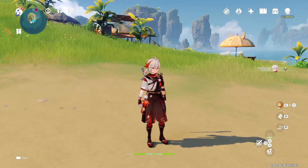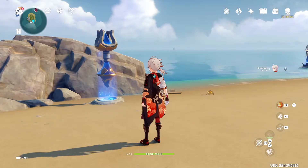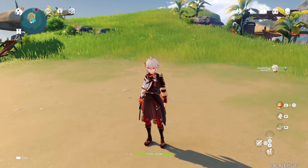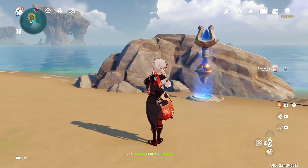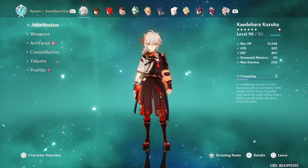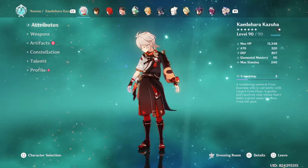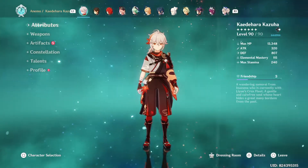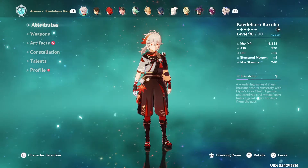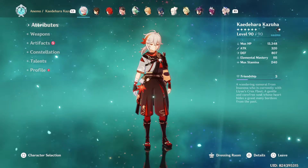Hey guys, welcome back to the channel. Today I am showcasing my Kazuha Kaedehara build. This is my first video recorded with voice, so I'm kind of nervous — I apologize for any mistakes. Kazuha is a wandering samurai from Inazuma, a Ronin, meaning a masterless samurai. In this intro I'm going to talk about my history with Kazuha. I'm an F2P player who has only bought one Welkin Moon, and that was for Kazuha.